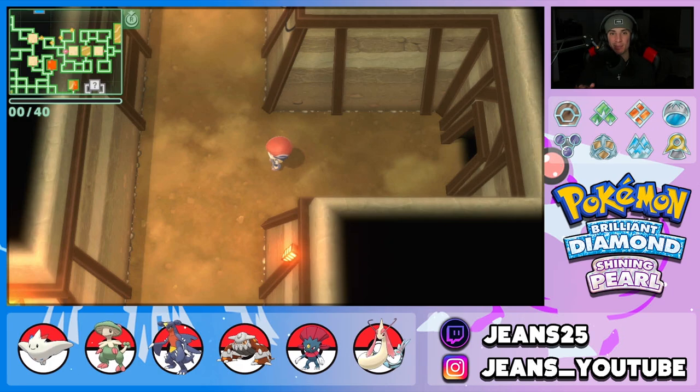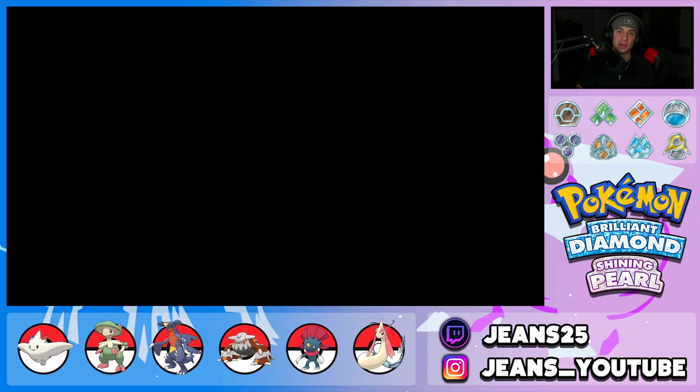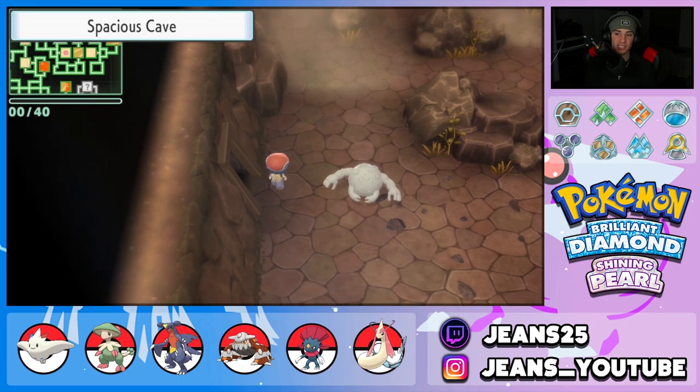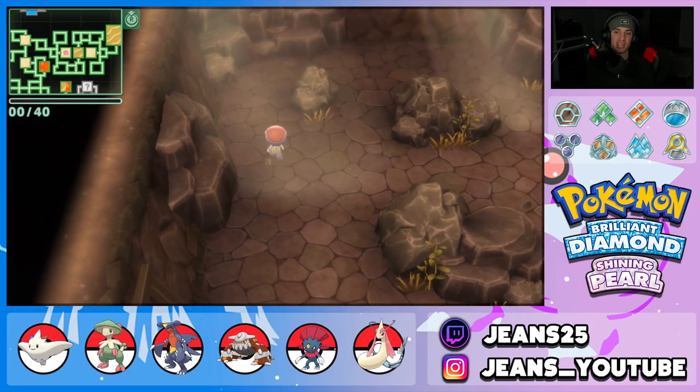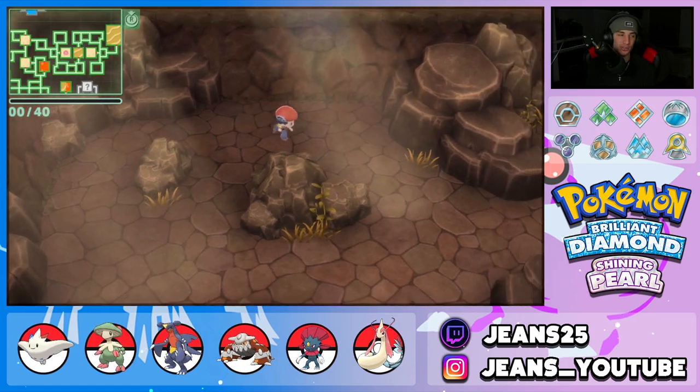We're going to be hopping biome to biome showing you guys what Pokemon you can find and showcasing me catching them. The first place we're starting is the Spacious Cave, where you can find Magnemite, Lickitung, Rhyhorn, Houndoom, Swablu, and Absol - six Pokemon total.